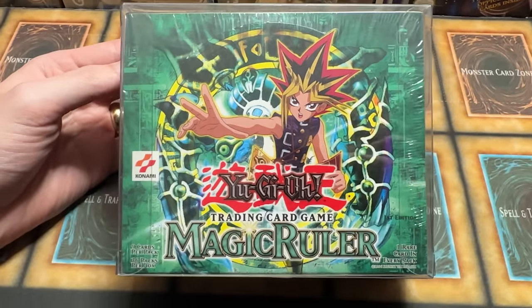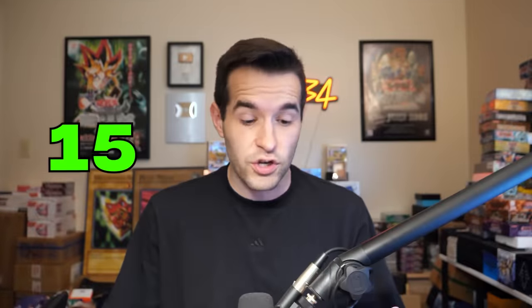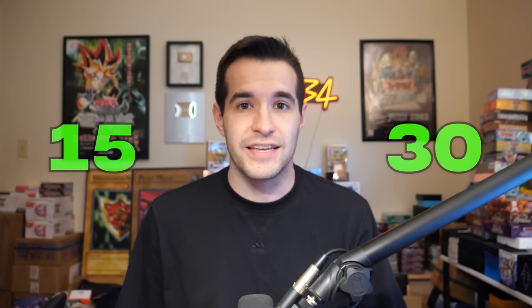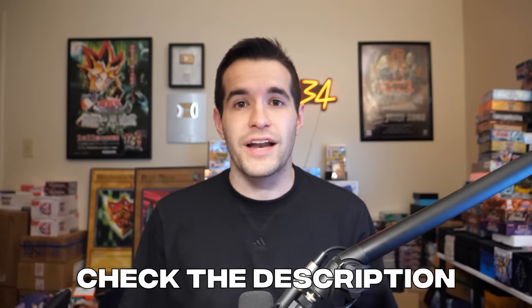We have two box breaks available right now. We have a first edition Magic Ruler — the retail version, 36 packs — and we've sold over half the packs but they're available right now. We also have a Rise of Destiny first edition hobby box with very few packs left. If you want to buy a pack, you can become a special footage member on YouTube and get $15 to $30 off depending on which box it is. It only costs $8 a month, so go to ruxon34.com.